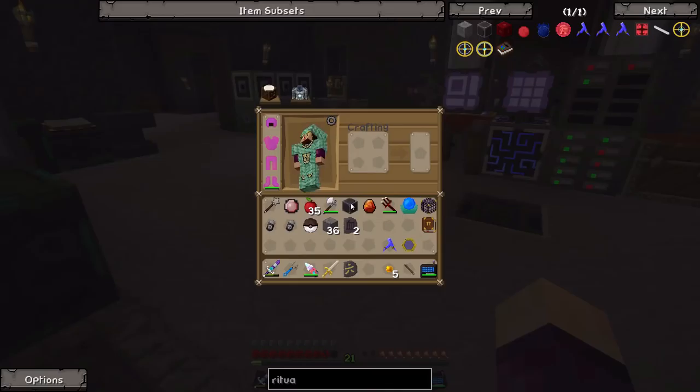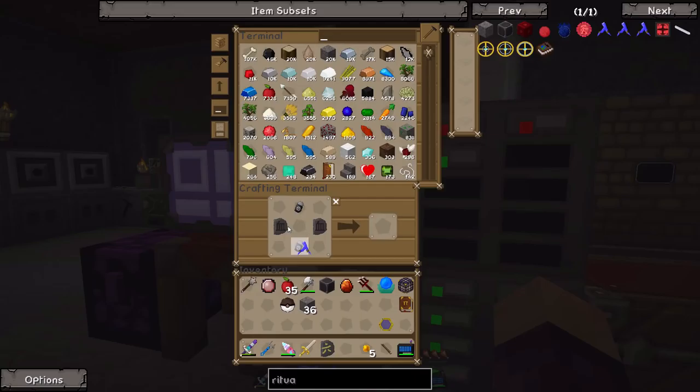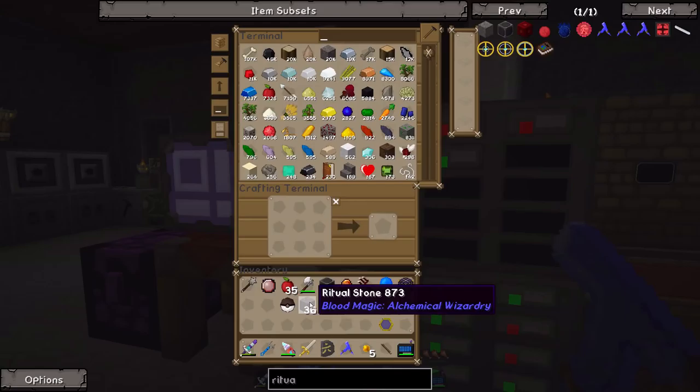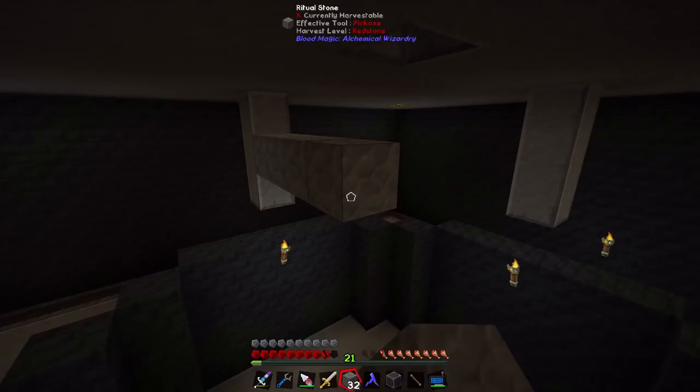Once we got ourselves that second Demonic Slate, we can go ahead and throw both of these here and here, along with our original ritual diviner, and we get ourselves an upgraded ritual diviner. Then if we combine that with our 36 ritual stones and our master ritual stone as well, we should be able to set up something pretty cool.